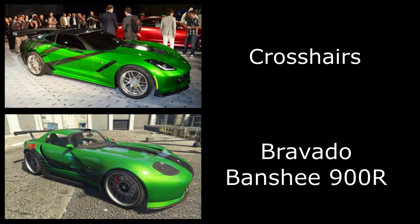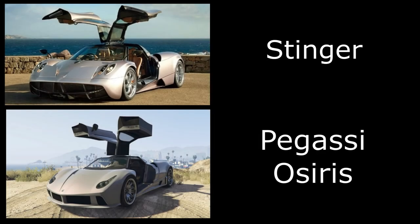Then we have Crosshairs, which is actually based on a Corvette — we don't have that in GTA Online. So I've decided to use the Bravado Banshee 900R, the Benny's version of the Banshee. If you paint it green and apply this livery it does look very very similar. Then we have Stinger, based on the Pagani Huayra. For this one I've used the Pagassi Osiris with metallic silver and a pearlescent pony pink, and it looks very similar to the real car.